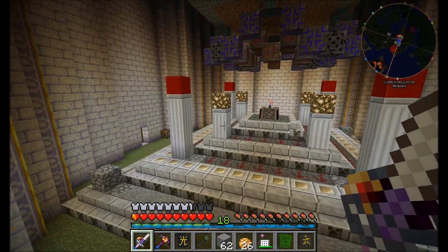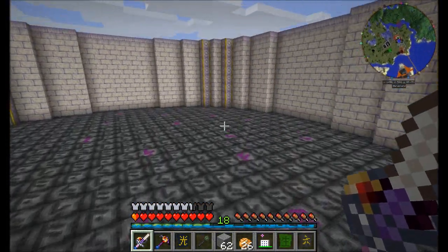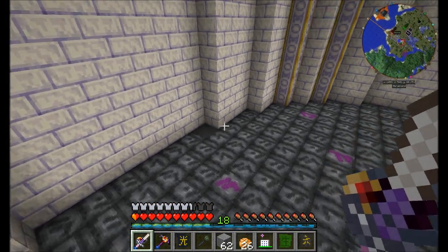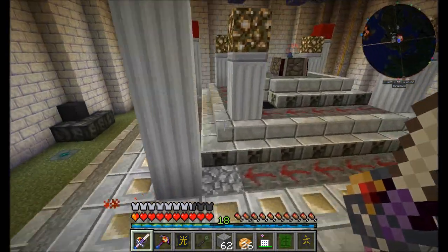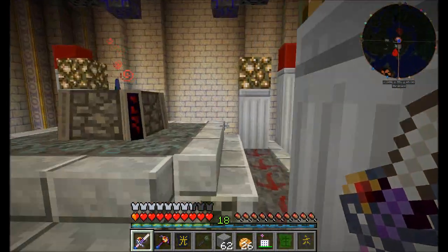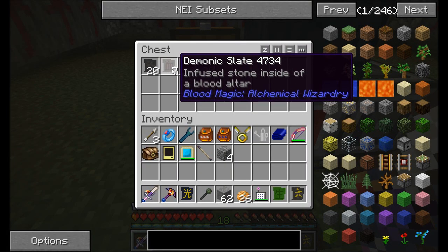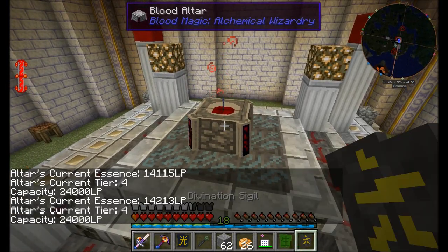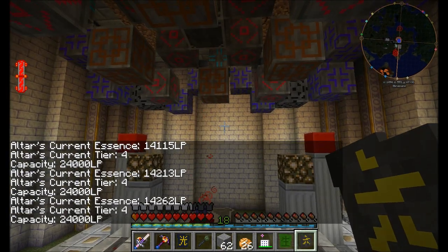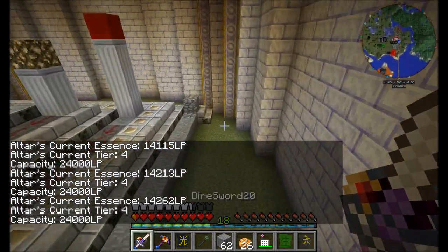Hello everyone, this is Direwolf20 and welcome to episode 73 of Direwolf20's Let's Play series. Last episode, I did a little work on this Arcane Tower that I've got going on for Blood Magic. You can see that we did some automation, so it's still slowly accumulating demonic slates. These guys require a huge amount of LP per crafting process, but it's all fully automated and I'm pretty much not having to touch anything, which is kind of the way I like it.